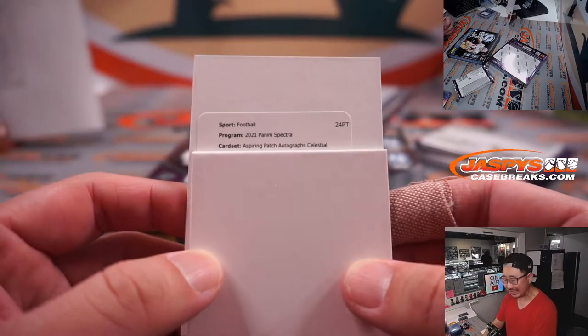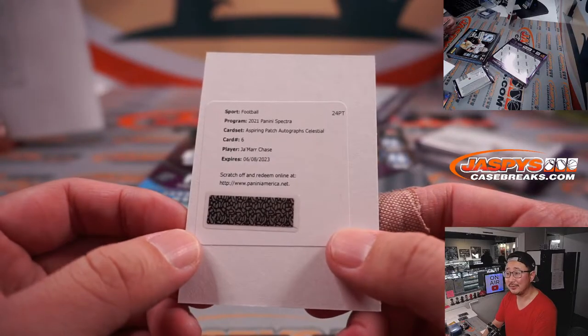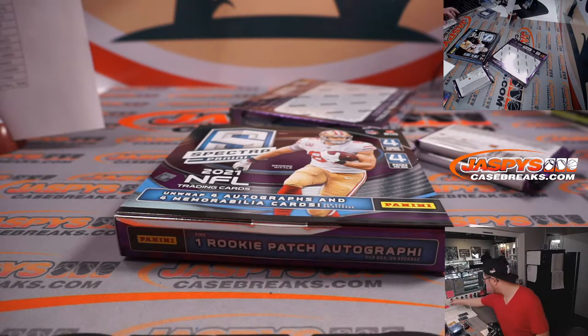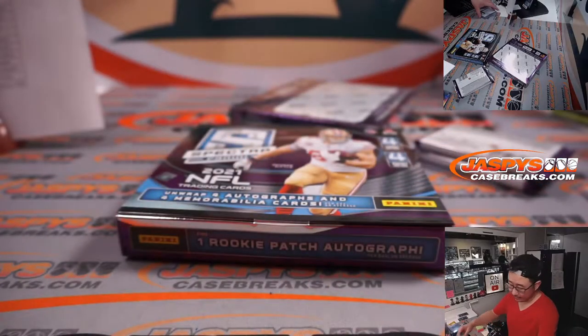There's Aspiring Patch Autographs Celestial card six — that's going to be Jamar Chase. There he is. It's a good time to get this especially if the Bengals keep advancing in the playoffs. Bengals — Gale picked up Cincinnati straight up. Alright, there's Jamar Chase right there.